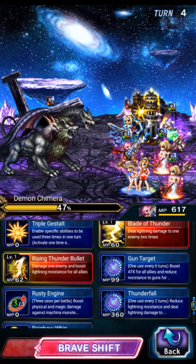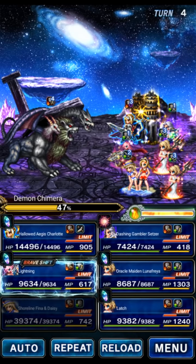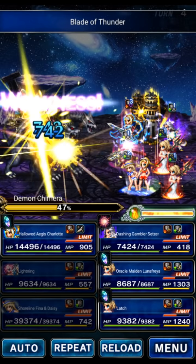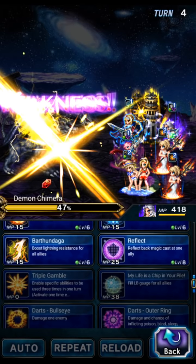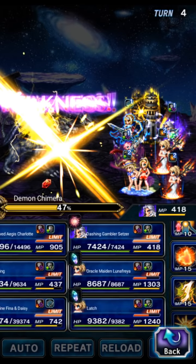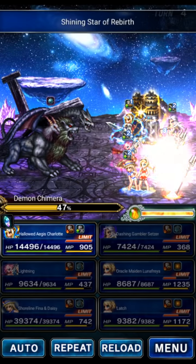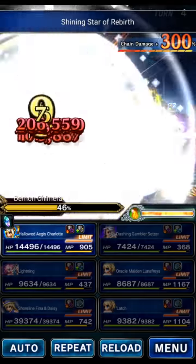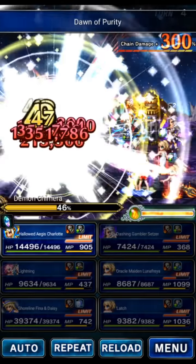We'll use Lightning to triple cast some attacks — her cheaper attack — just to apply disease and get a little bit of bonus damage. We'll use Setzer to reflect on the boss as a backup; we don't want any healing — healing would be real bad. Let's go ahead and do some terrible, terrible holy damage on the boss as we wait for our shift form to be available again.